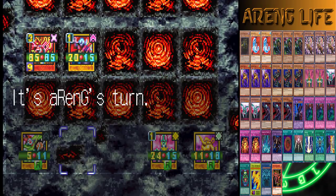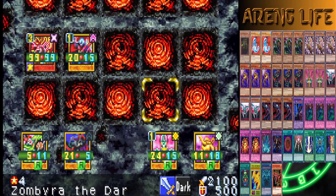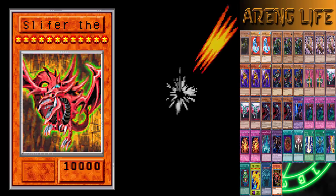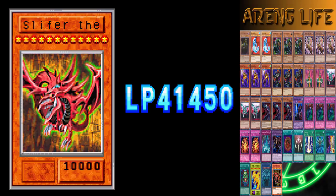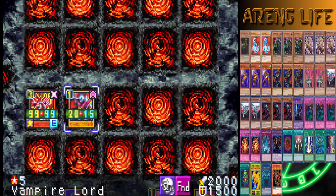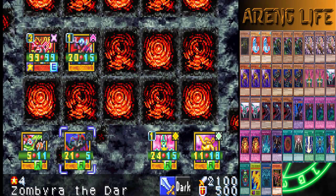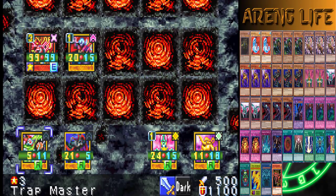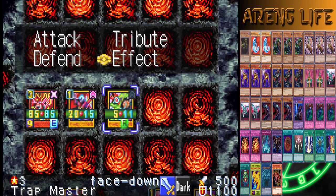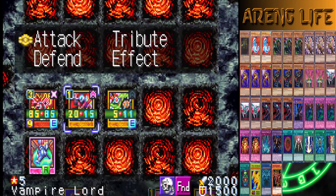I'm going to hit for 10k with Slifer. He has more life points than I thought — some characters are stronger. I think Noah and Joey have like 30k, Yugi's got 50k. I could go for Trap Master to get a free trap — let's activate that. Slifer, stop it! Hit for 2k. Now we're controlling the board.